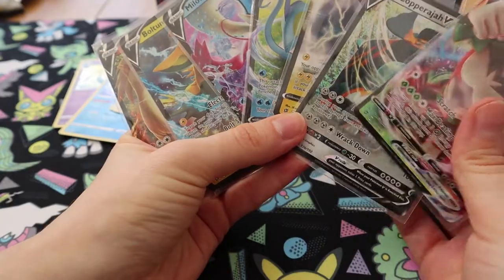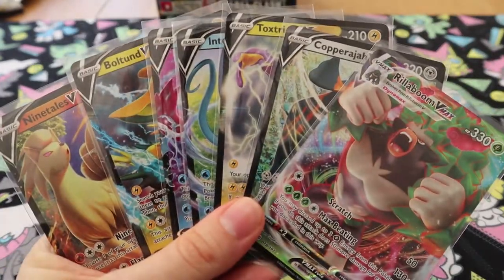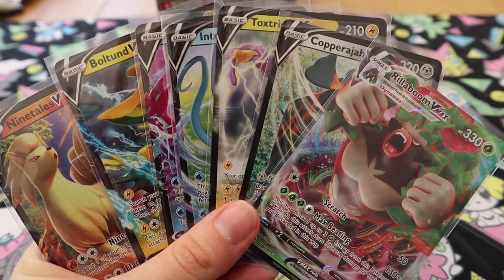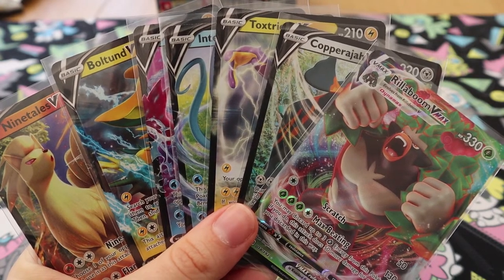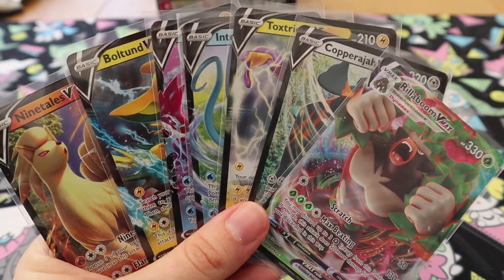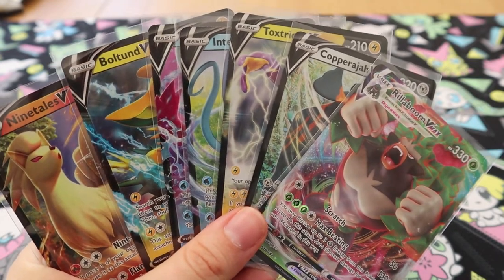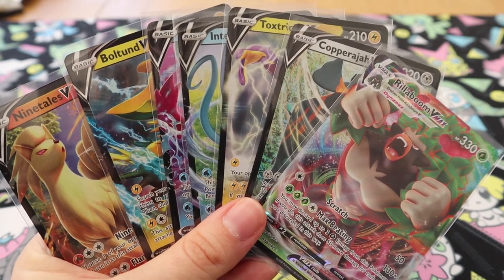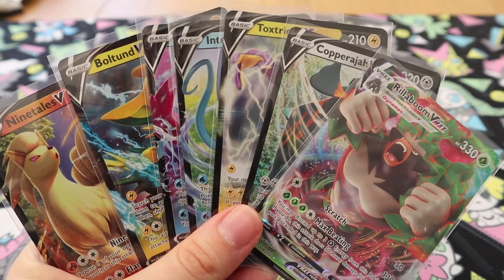One, two, three, four, five, six, seven Vs. Well, that's not bad — actually quite good. But none of them are full arts or gold or rainbow. Let's hope your blister packs, which will be up on the channel next week, will deliver. Wow, that was a really fast opening actually — 23 minutes apparently. Thank you very much everyone for watching. Let me know if you've got any good pulls from Rebel Clash, what your favourite card is in the set, if you've got any good pulls on TCGO with your digital codes, and yeah — as always, leave a like if you liked this video, share with your friends, and if you haven't already, press the subscribe button for more Pokemon videos, and I will see you guys next time.